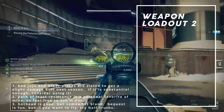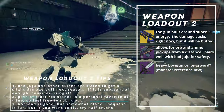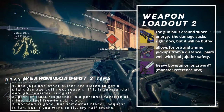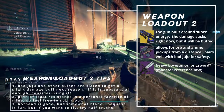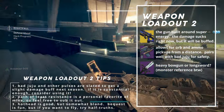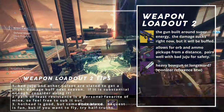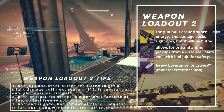Weapon loadout 2 uses Bad Juju, Path of Least Resistance, and Hothead or Bequest. This weapon loadout doubles down on the super regeneration aspect of the build. Bad Juju is a gun made for super regen, even though its damage is kind of lacking at the moment. Each kill grants a stack of String of Curses, which grants bonus super energy on kill and increases damage. The catalyst increases the duration of the buff, making it easier to use in content where the time to kill for adds is higher. Bad Juju directly helps regen our Thundercrash faster, but I realize it's not for everyone.